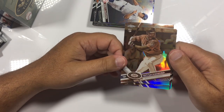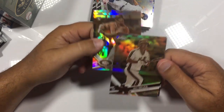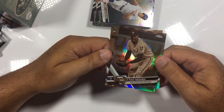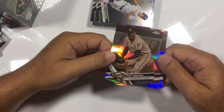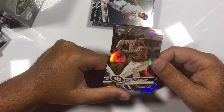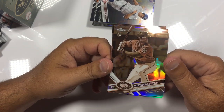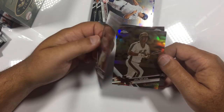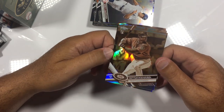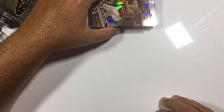Mitch Haniger — that's a nice one. Really nice rookie card there. Loving that card! Jay Bruce. And Jose Quintana. I really like that Mitch Haniger rookie — that's a beautiful card there. Probably end up giving these out to my Patreon members. Got a couple of Seattle fans there.